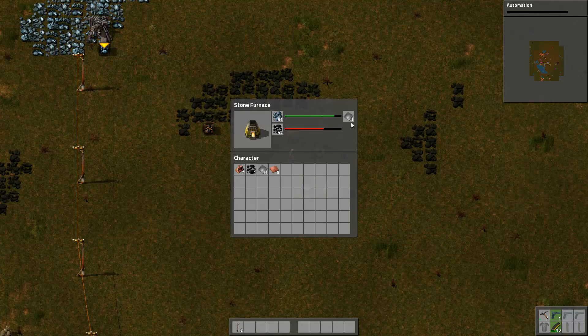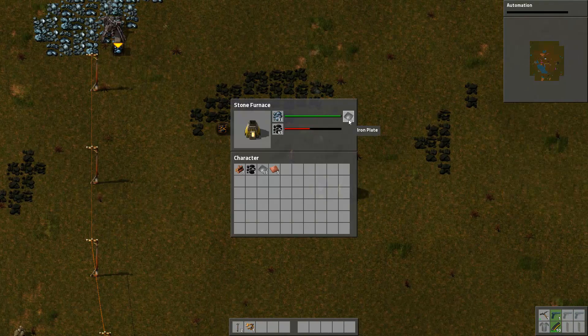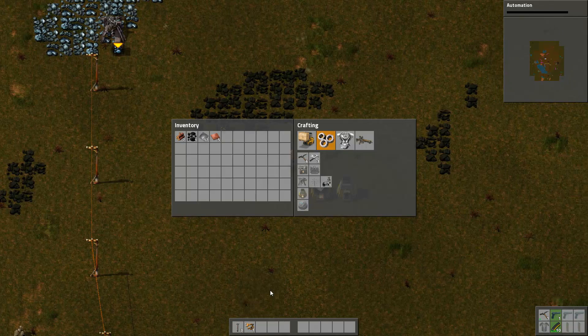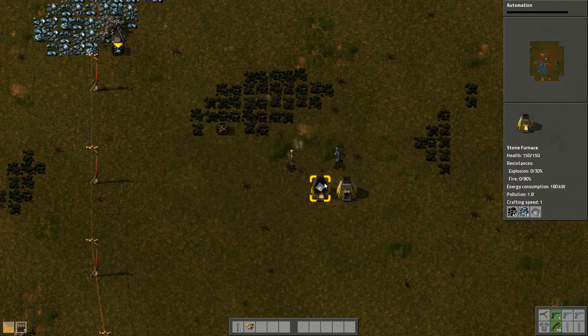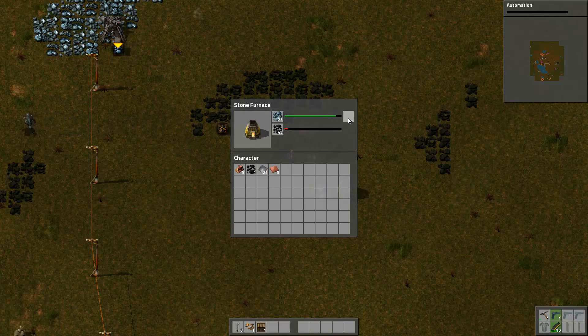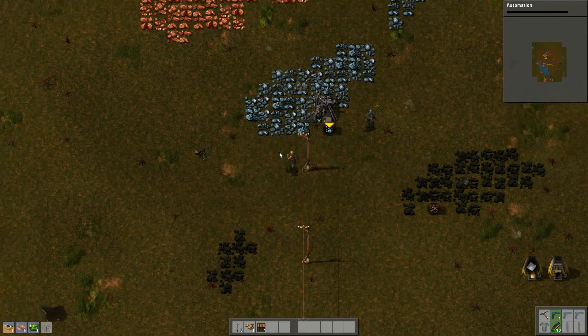I'm going to get another automation up and running. More iron? Yeah. Here — oh, thank you. More poles, awesome. Do you have a chest? I don't have any chests. Oh wait, I have materials to make chests myself. There we go, that should be enough. Yes, it is.